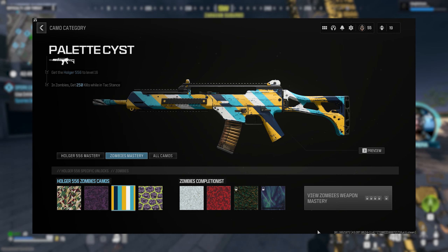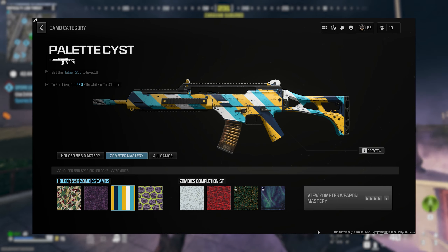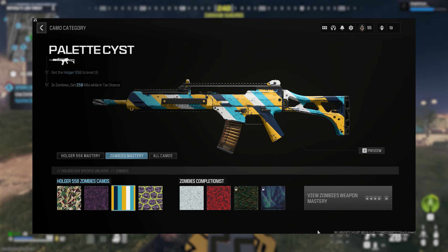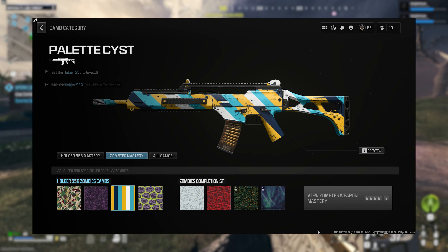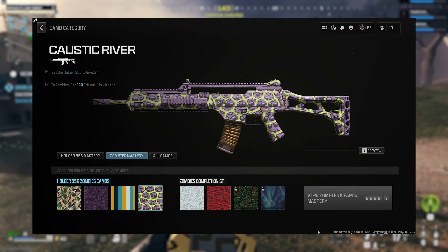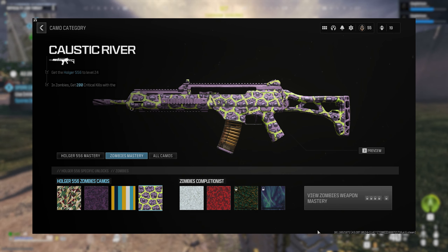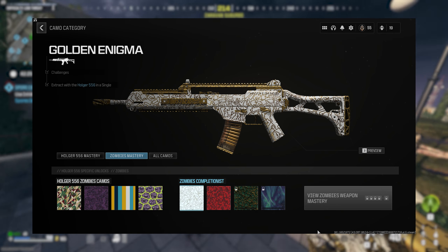The third camo is named Pallet Cyst and unlocks when the weapon hits level 16, requiring you to get 250 kills while Tac Stance is active. To activate Tac Stance your character turns the gun sideways — on console it's a d-pad button, and on PC you aim down and press the melee key at the same time. The fourth and final normal camo is called Caustic River, unlocking at max weapon level 24, and all you have to do is get 200 critical kills. Once all four are done you can move on to Golden Enigma.